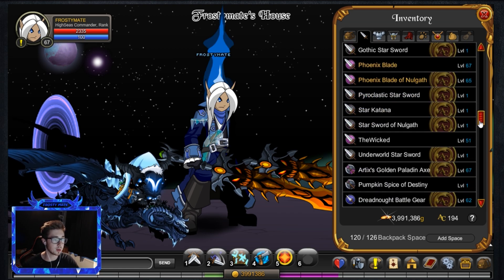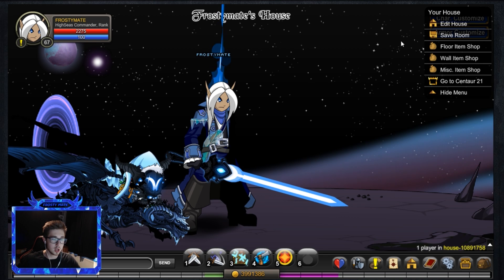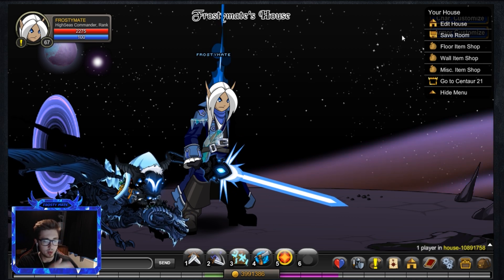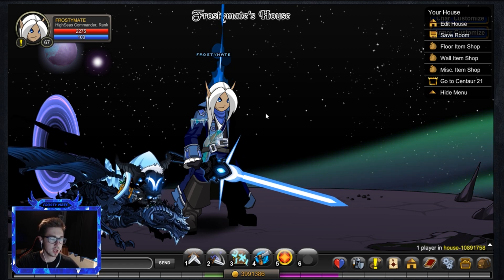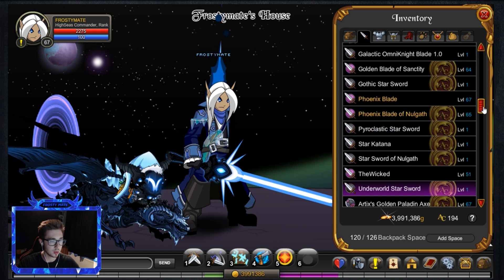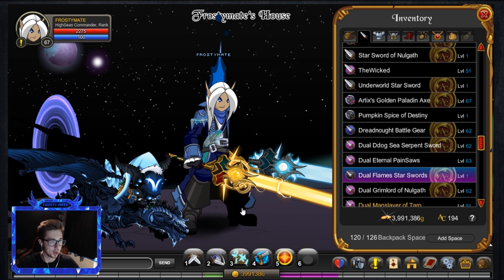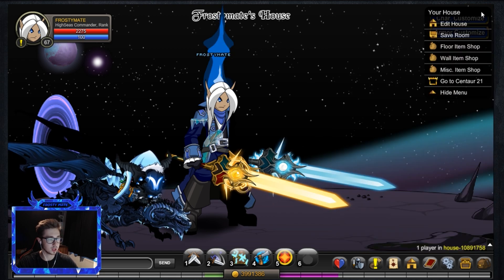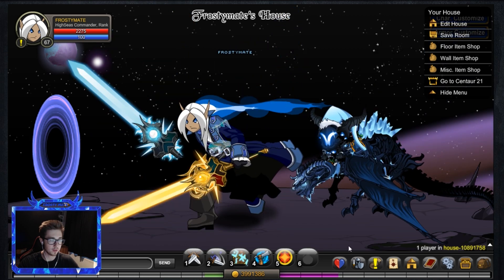The Underworld Star Sword looks really, really cool. I think they went for a Paragon version not too long ago and it didn't quite work out for me — this one is a lot nicer. And then we have the Jewel Flame Star Sword — one in blue and one in gold. Really nice, really really nice. Big fan of all of them.